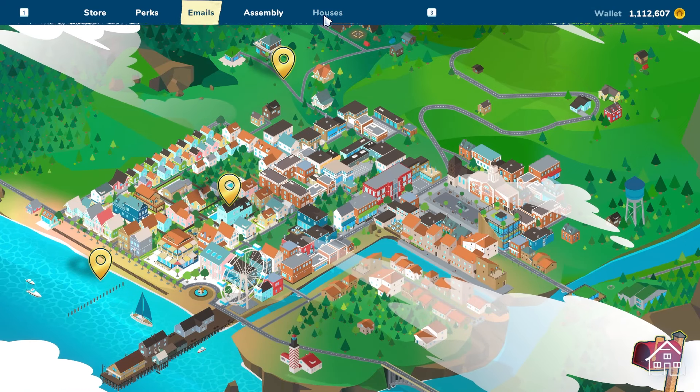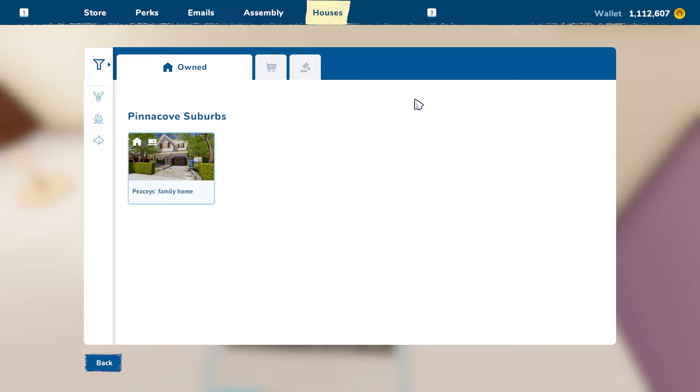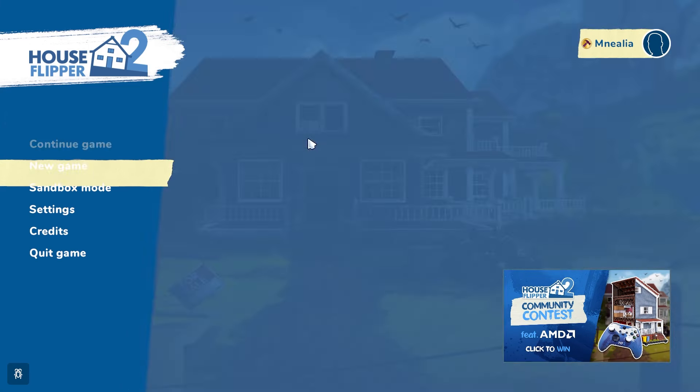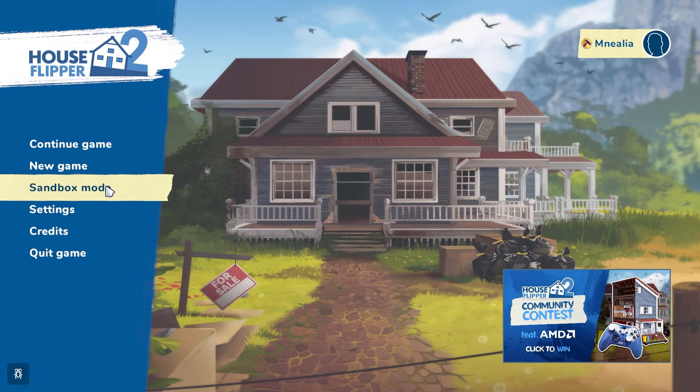Once you're in story mode, go to Houses and tab to populate that screen. Then once you do this, it's safe to back out and go back to the main menu. And now you can go to sandbox mode.